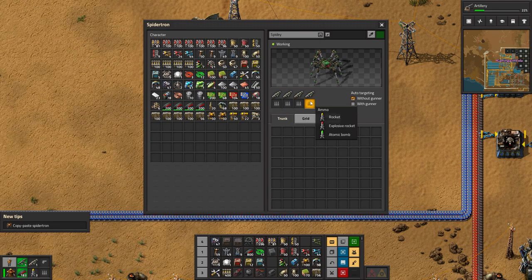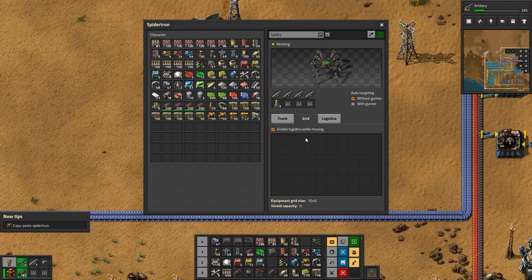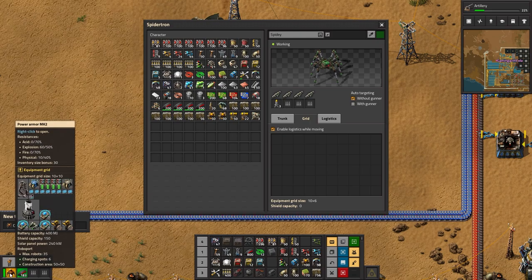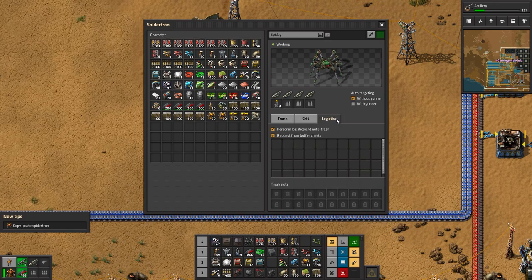He uses rockets too - okay cool, well I'm making rockets so that's good. Let's put those in there. He's got a trunk - I guess that's where I can store things. He's got a grid - oh, is that like my armor? It's the same thing. And then logistics - is that like mine? Do the bots bring him things? That's cool!